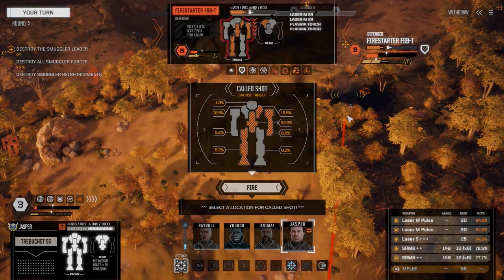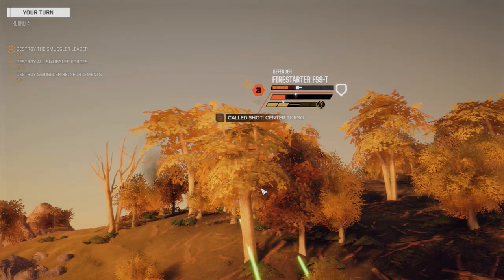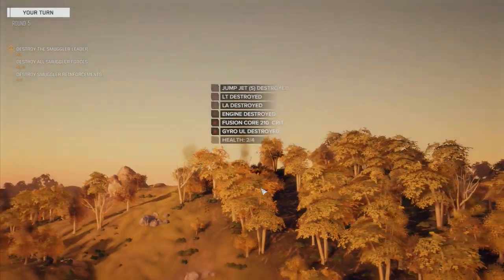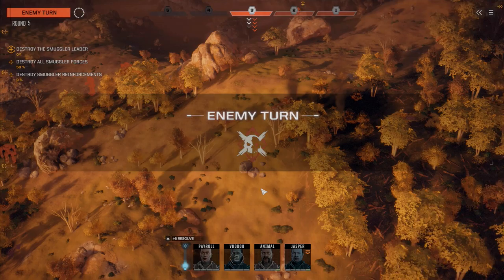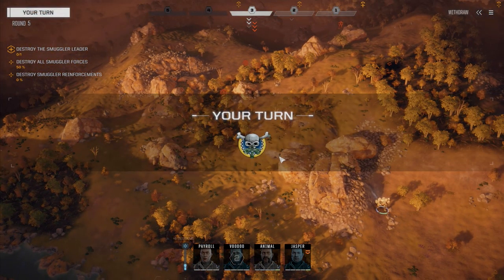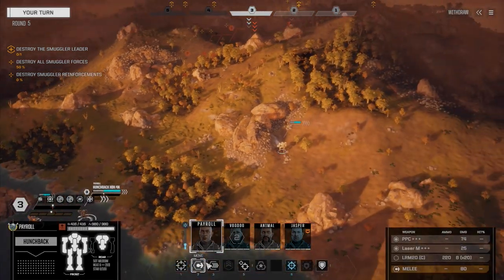We can't see the Enforcer anymore but I'm not worried. We're going to fire straight on the Fire Starter, try and kill him straight out — fire everything. Left torso, arm, engine — goodbye. He's off the battlefield. They're down two now.